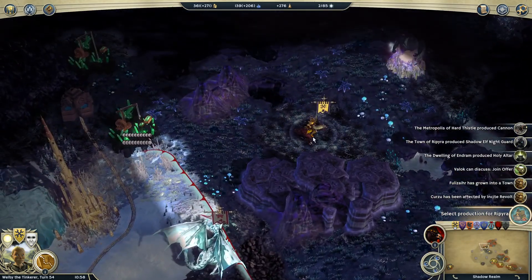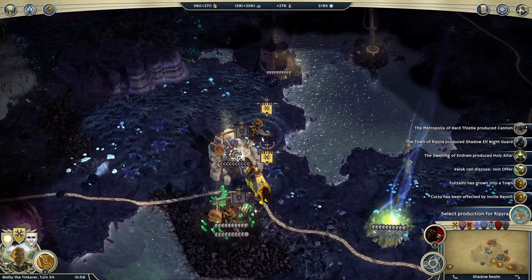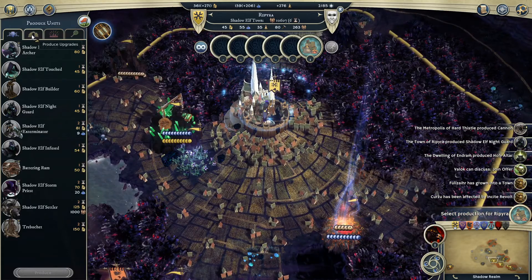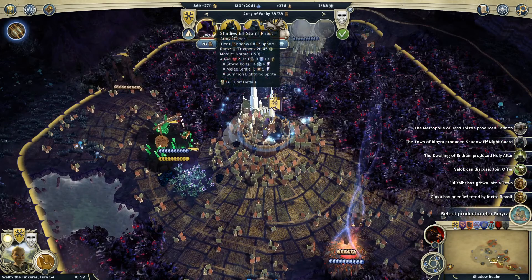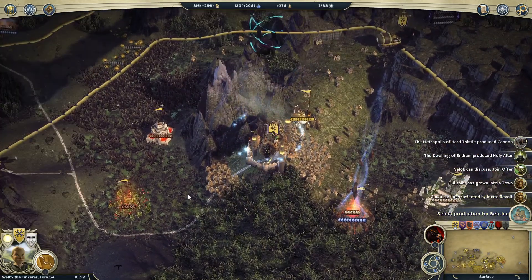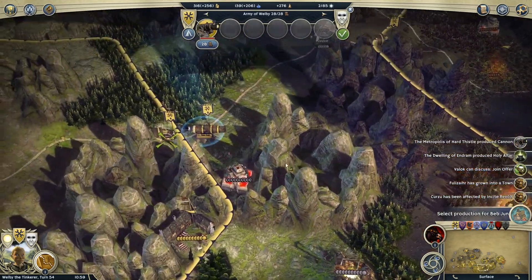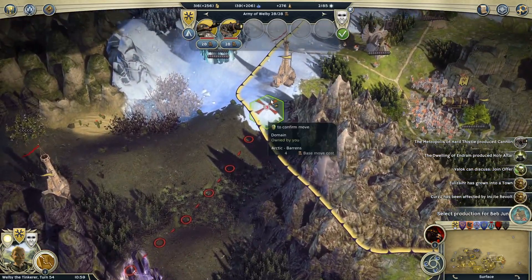Going back here, we have to decide what to do with this little stack of units. We're not going to fight that — we'll start retreating down, and maybe try that battle next turn once we've got reinforcements. For Ripura, it'd be great to get some more production — let's do another night guard pikeman since we're up against a magical rider. We want to get Welby up into the action — the longer he's out of it, that's some pretty powerful units not in play.